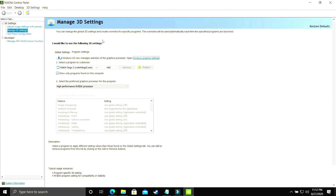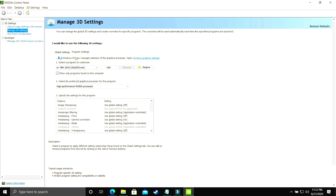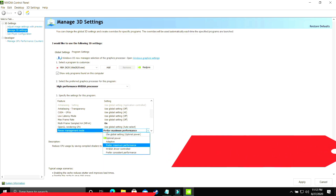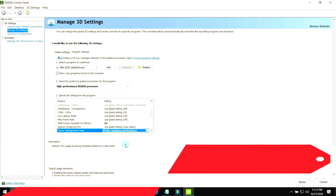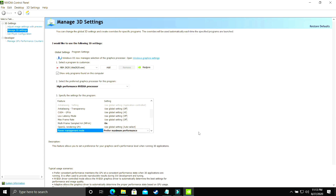In program settings, select your game's .exe file — whichever game you are playing. I'll be showing with the example of NBA 2K20. Make sure it is running on the high performance NVIDIA processor. Then scroll down to power management mode — by default it is on optimal power, but you have to change it to prefer maximum performance. Once done, apply these settings. This achieves the same result as the Windows 10 graphics settings change, but done manually through the graphics card control panel.